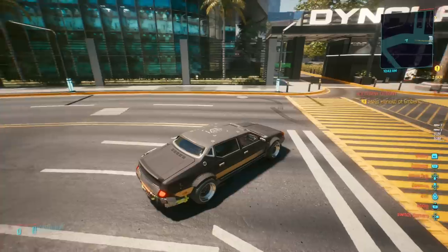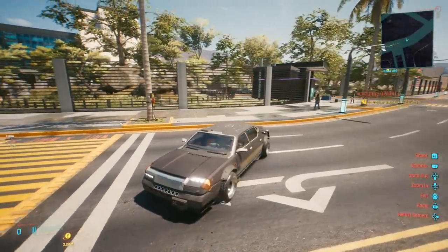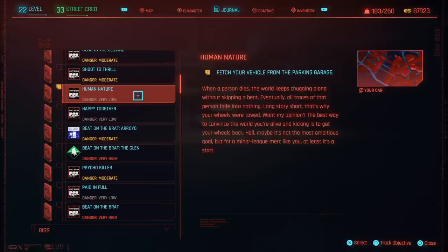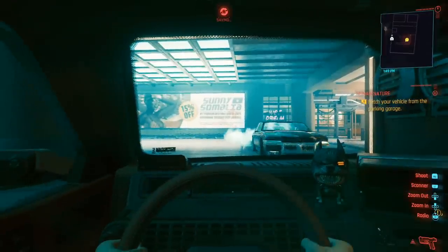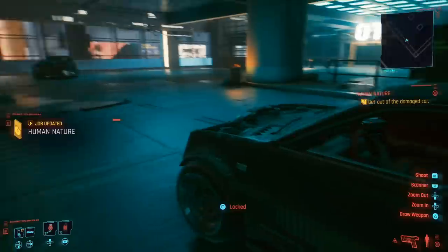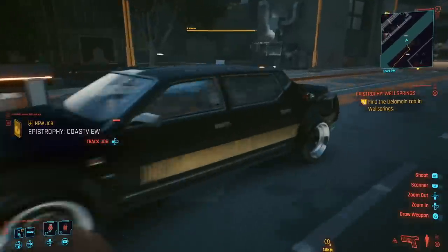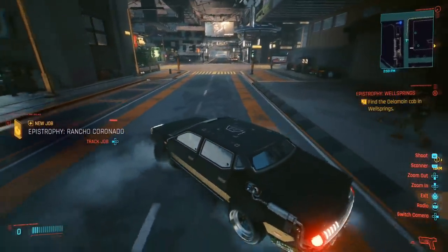The first car you likely missed in the early stages is the Hella EC-D 1360, obtainable from the early side job called Human Nature. It's given to you very early on, right after you reach your apartment for the first time. The mission prompts you to go into your parking garage and retrieve it, but a rogue Delamain car rams into you, completely destroying it. You then get a call from Delamain HQ, head over there, and the taxi company provides a full repair and gives the car back permanently in your summonable list.